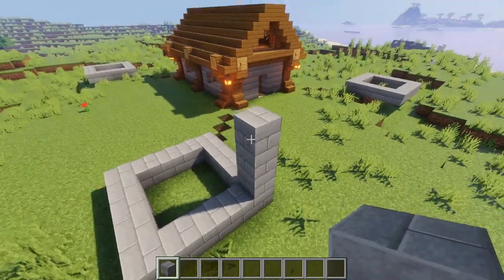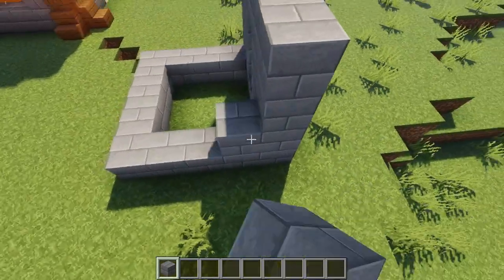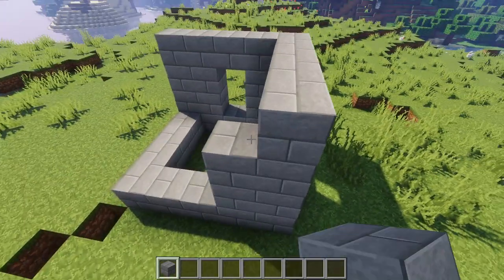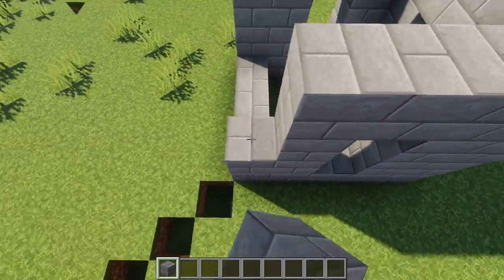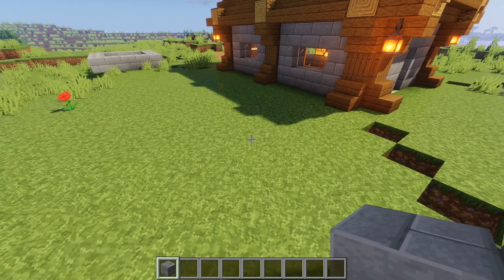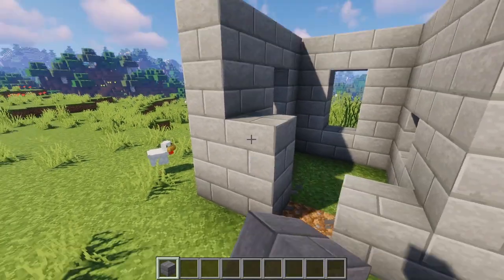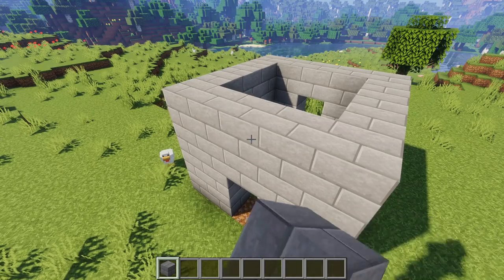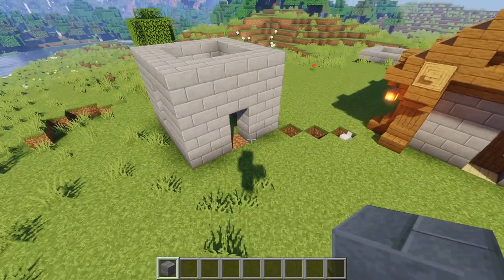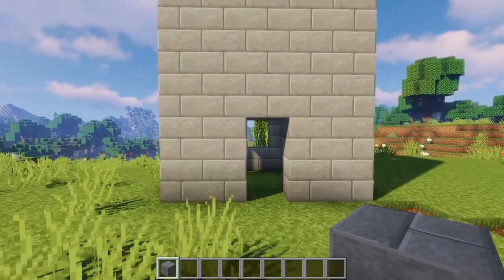To build one tower, go up by four blocks and simply close it off, leaving a nice little space in the middle for a window. Make sure you can access the windows from each side — they're two blocks high and always directly in the middle. On the very inside make a nice entrance. I've done this and you'll want to replicate it, then close off the roof. I'll quickly do this and show you how it looks.